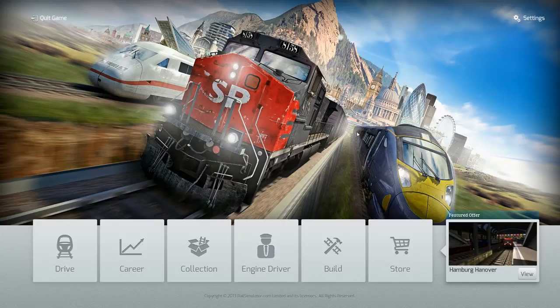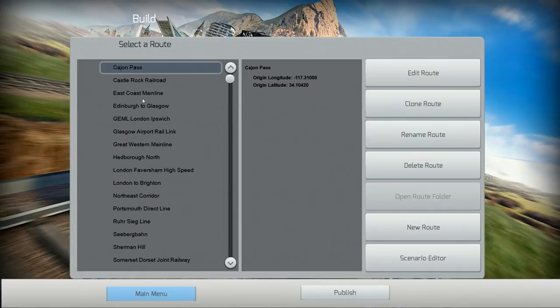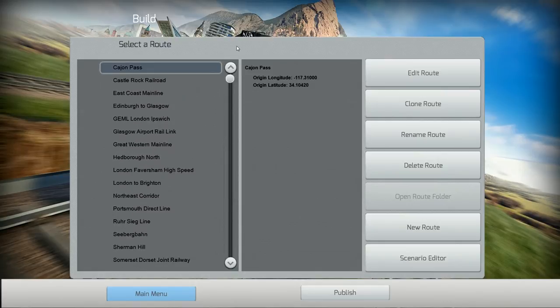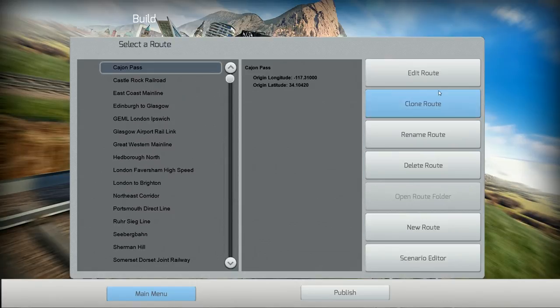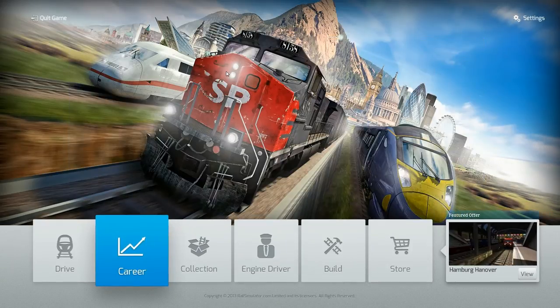If you're going to sell something it obviously has to be good quality — especially since people can subscribe to similar free scenarios from the workshop, so paid content needs to be noticeably better. Next we have the Build section, mainly for people that build scenarios. It's pretty much the same — edit route, clone route, rename route, delete route, new route, open route from folder, scenario editor, etc. — except now you have that new Google Maps overlay and some other adjustments to make editing easier.